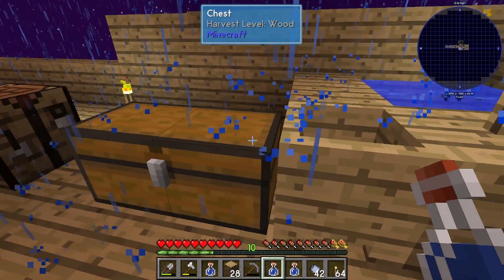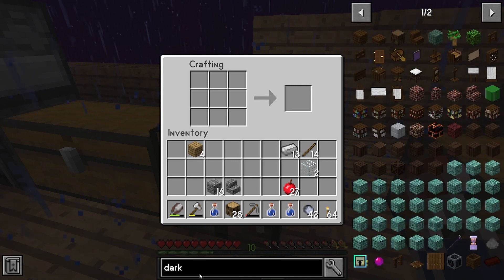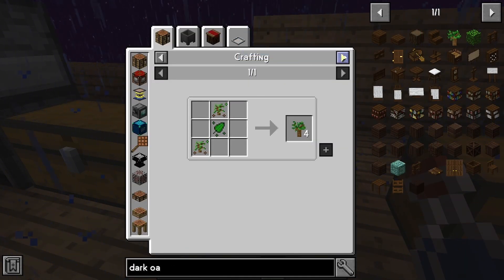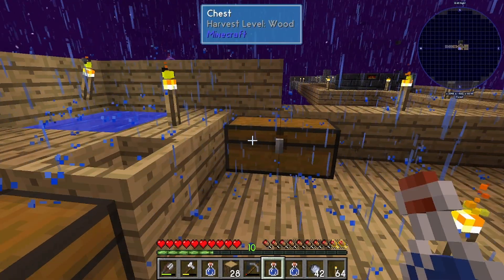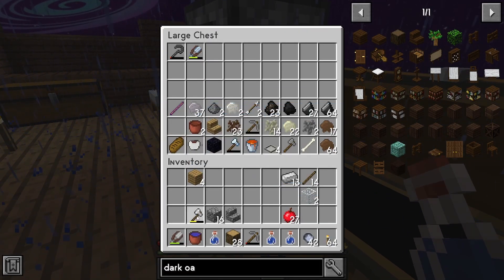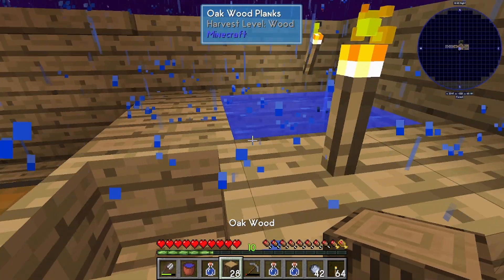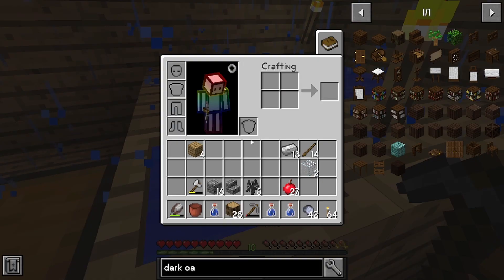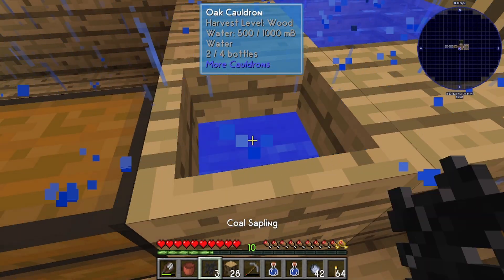I probably only have one. So we've got to figure out what a dark oak sapling takes. Let's see — dark oak sapling. This one is a coal sapling, put in water. I put the bucket away. There we go — let's grab a few of these guys. I wonder why that wasn't filling up. It's raining — doesn't that usually do that? I don't know.